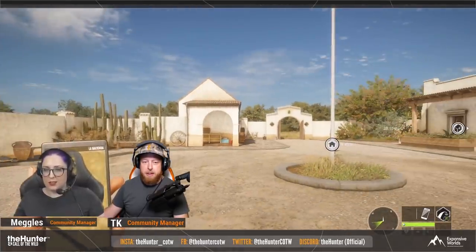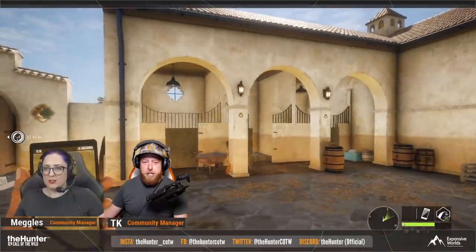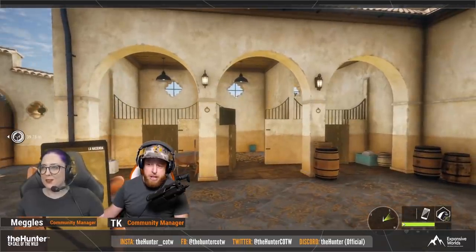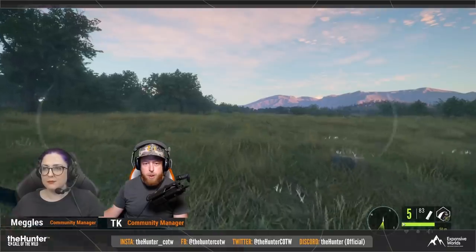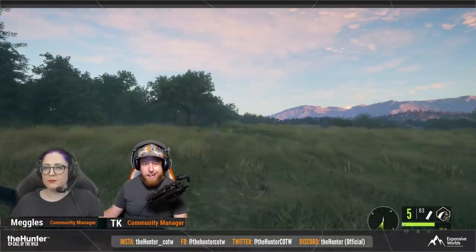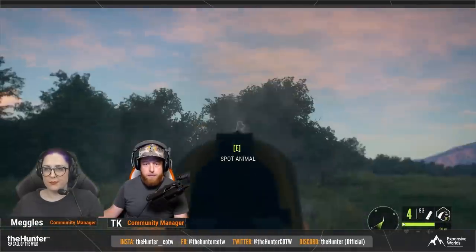Let's get into it. This is the lodge where you start off, and this is the stables — they made a clear point that we're not getting horses. The big species included in this new map for me is obviously going to be the pheasant.